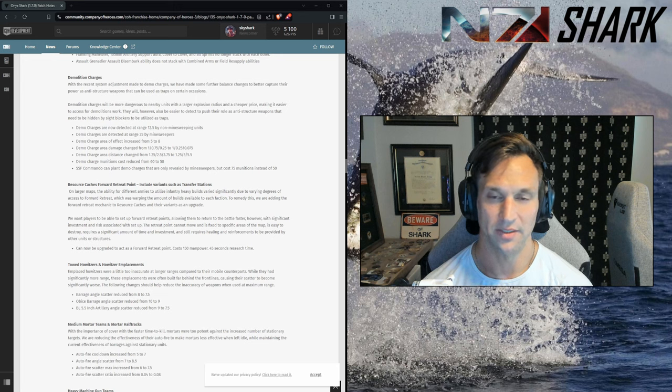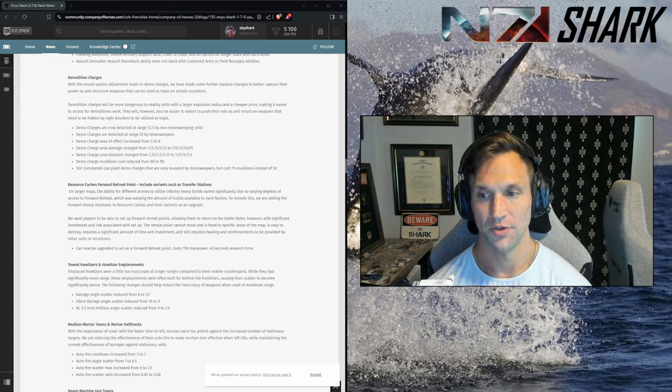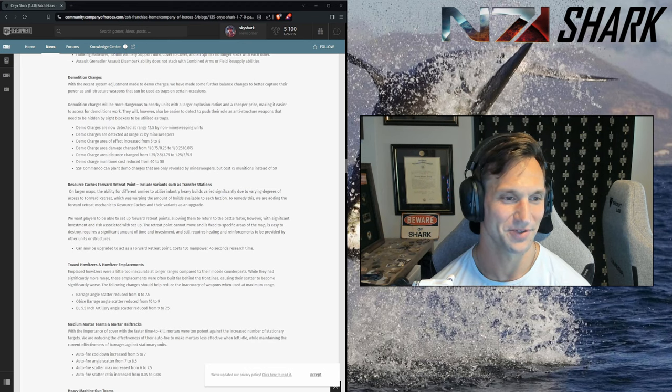SSF commando demo charges are only revealed by minesweepers, but cost 75 munitions instead of 50. Before this I thought there was no reason to choose anything but the knife throw. Now with the knife throw only doing 100 damage and being affected by cover, knife throw is not that great. With this invisible demo charge, I think you'll see it used — and you're probably right, it'll probably be banned in tournaments because invisible demo is gross. But some epic moments for the short videos for sure.